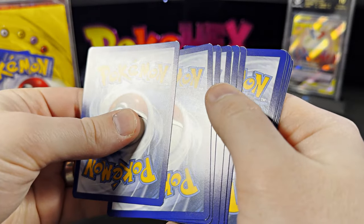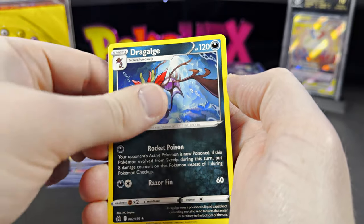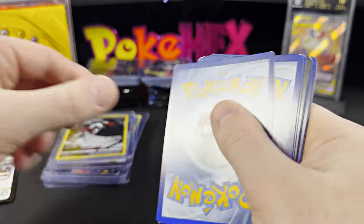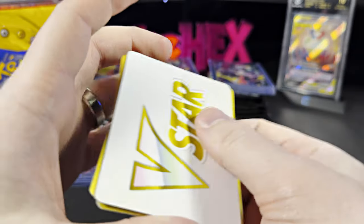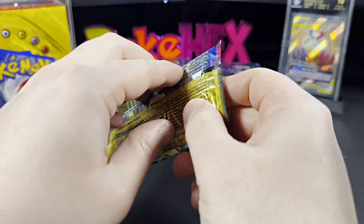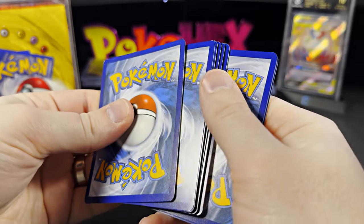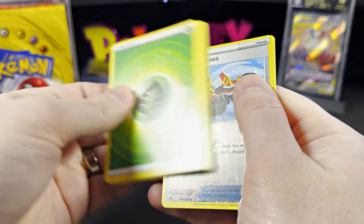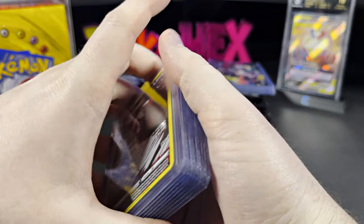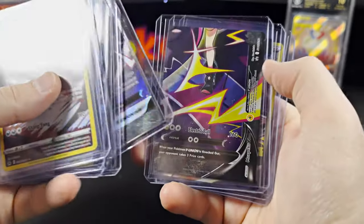Can we get some gold? We have the Hoopa and nothing. The Bidoof right on top. Riolu. Trekking Shoes. And that's it! Recap for David — very nice! You get the Feebas, Rotom, Ditto, Lumineon V, and your promo cards as well.